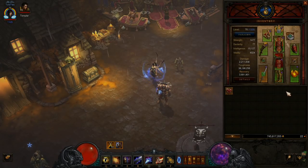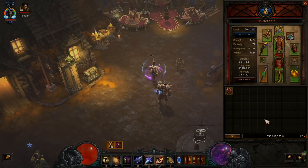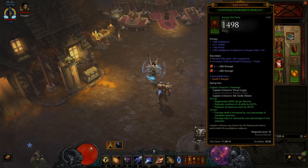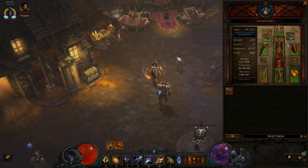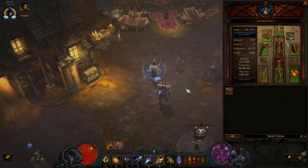I don't have reduced resource cost anywhere but the Captain set, my shoulder, and the weapon — you don't need it on your weapon, it just happened to roll there. I'd try to get it on your shoulder. You get the 20% with Captain, plus it in your Paragon. That should be plenty — about 40% reduced resource cost — and you're good to go.